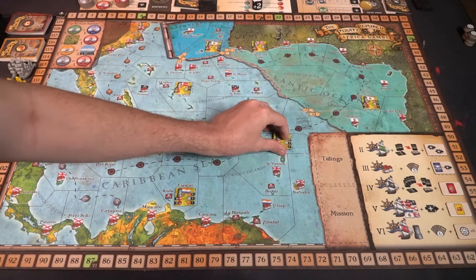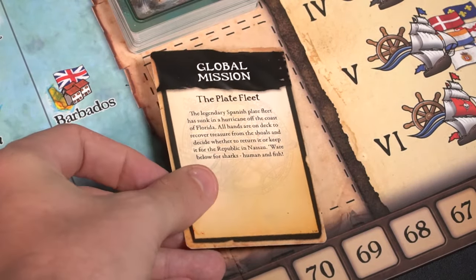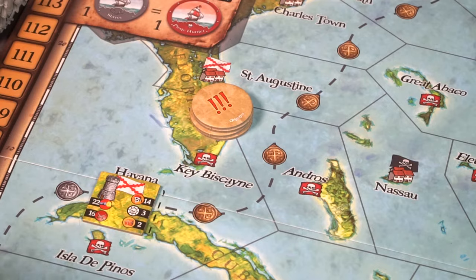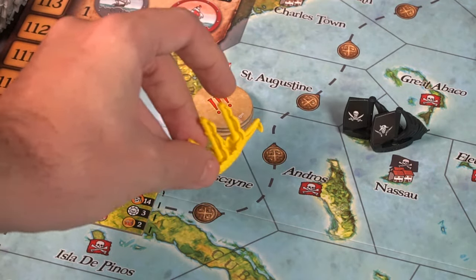From there, you're also going to take the Tidings deck. It's a large tarot-sized card deck. Shuffle this up and place it on the Tidings space. You're also going to take one of the campaign missions. You can choose to either go from one and progress from there, or simply choose any of them and play out that campaign. That campaign is going to give you full, additional setup instructions. They might tell you to put treasure galleons on a location, objective markers in a certain area, as well as where you can place your starting characters — in this case, Nassau.